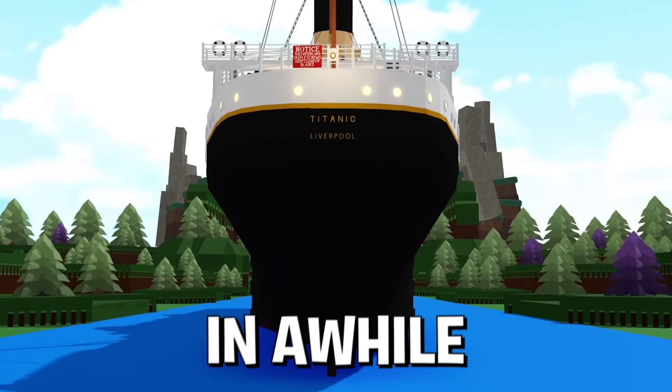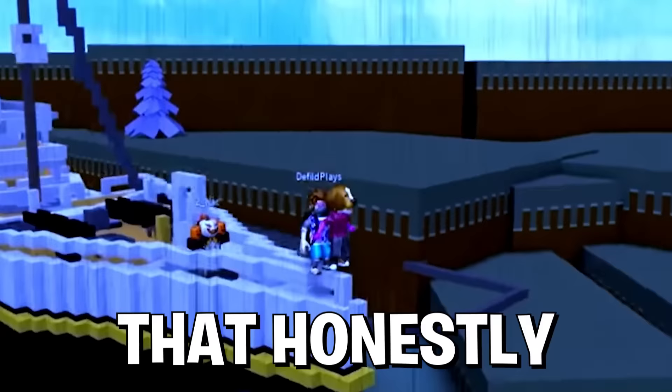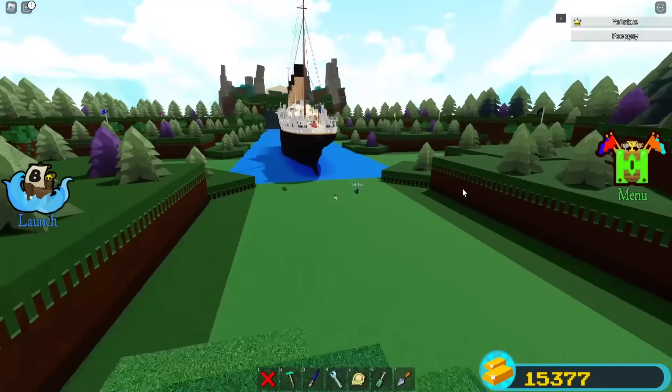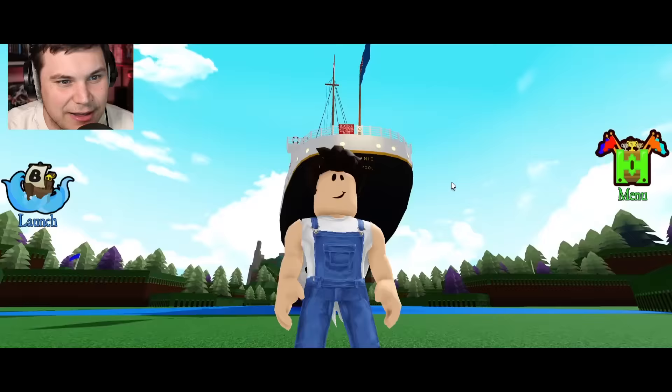Every once in a while, we cross a new buildable barrier. At some point, we built giant builds that honestly look like crap. Then we went to super, super tiny high detail builds. And now we finally have something in between — a gigantic boat that has a level of detail literally rivaled by some of the smallest high detail boats you've ever seen. This thing is so laggy, it took us about a week to actually place it in the game.